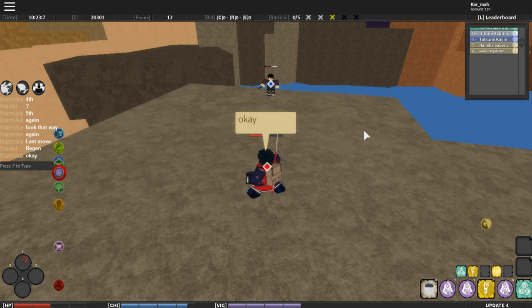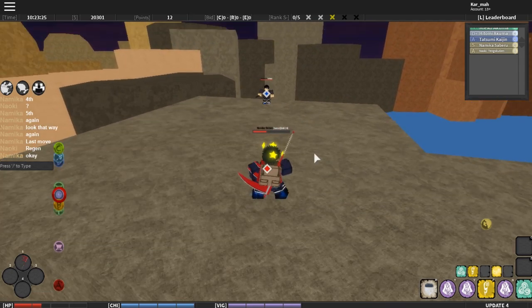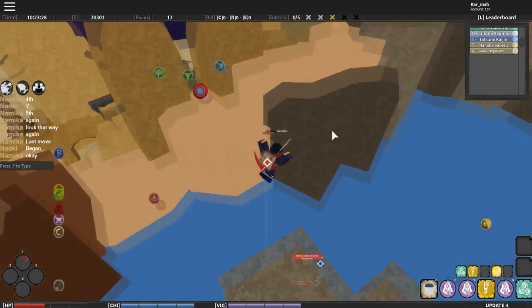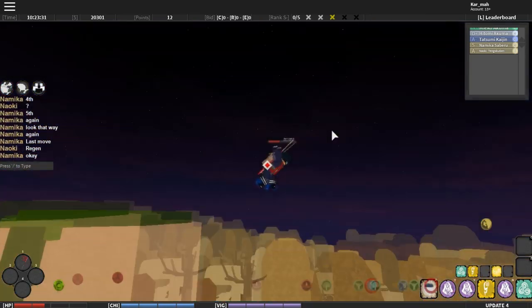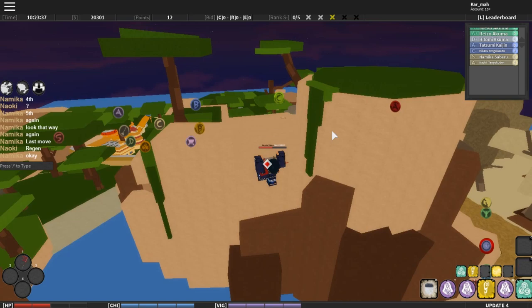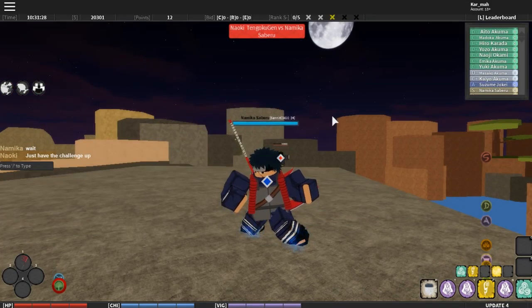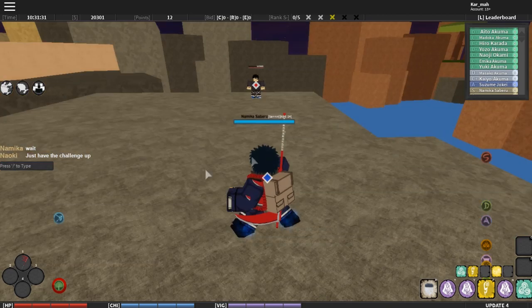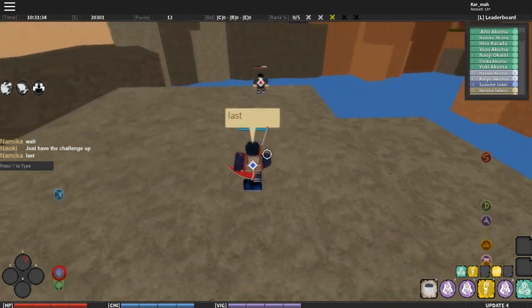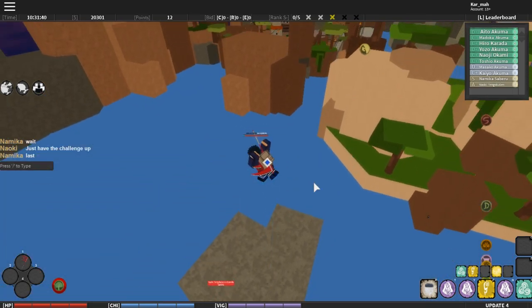This one takes three bars of chakra so we have to wait. I've not seen this one so let's get ready. What — I didn't even see him attack! I don't see any rock particles coming up, I'm so confused. Okay, so I had to rejoin the game because the game broke and I couldn't reset or anything. Let's get to the last move again. I don't know how he attacks — oh there, okay, so it's just like Universal Pull or Push.